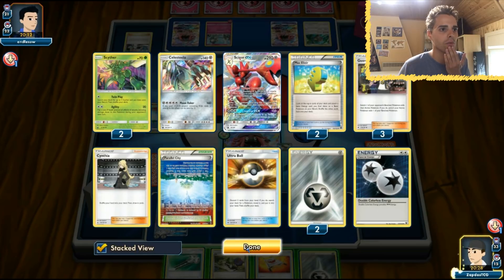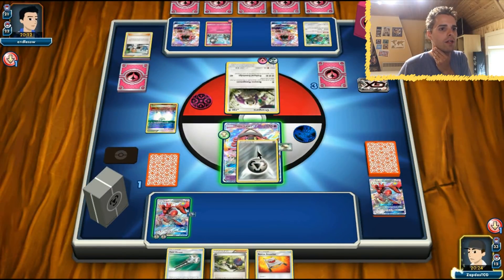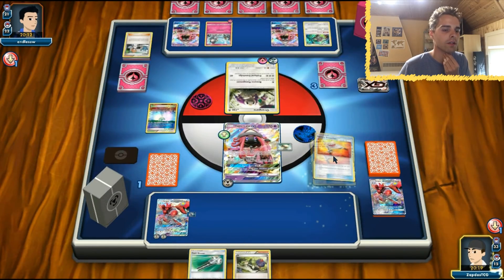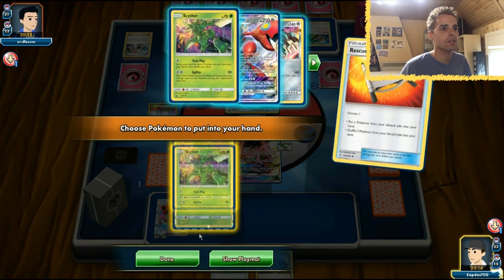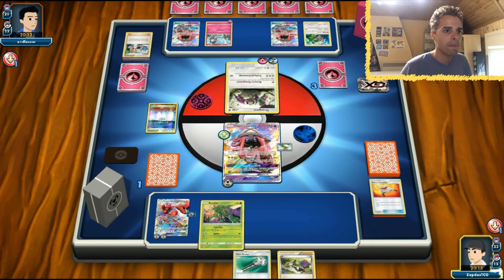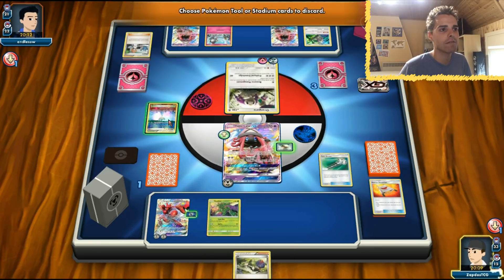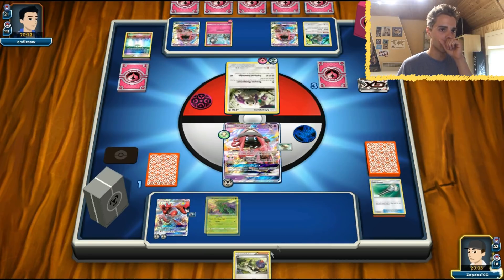The total prize card count isn't what we needed. Let's give energy here. We don't want to use Rescue Stretcher, but maybe we can thin the deck. Let's get a Scyther from the discard back onto the field. We're going to Field Blow away that Parallel City — it's annoying. Let's get rid of it, though we end up with only one card in hand.